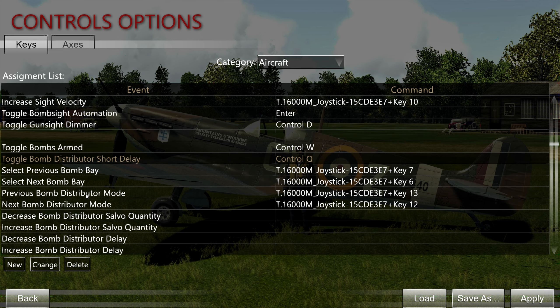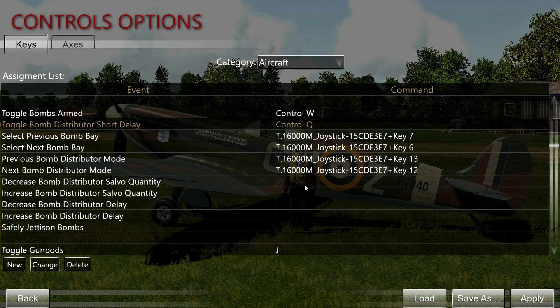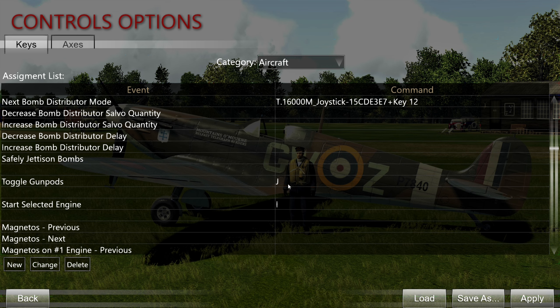Bomb bay and bomb distributor mode and distributor/salvo quantity are purely bomber commands, not used on any of the fighter-bombers. Toggle gun ports — this is actually only a thing on the 109 F4, which can carry gun pods.